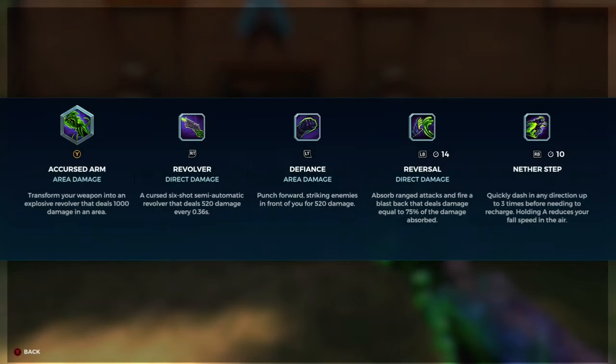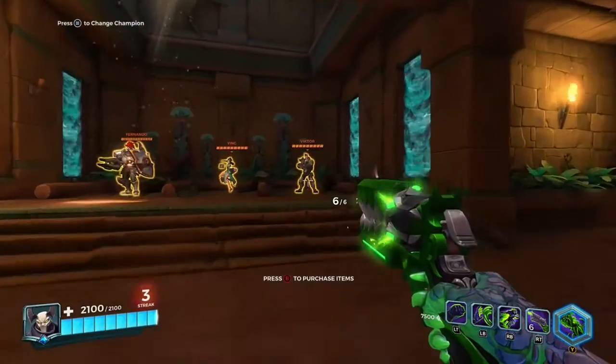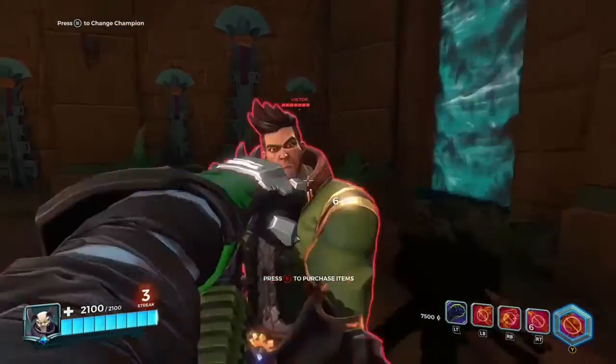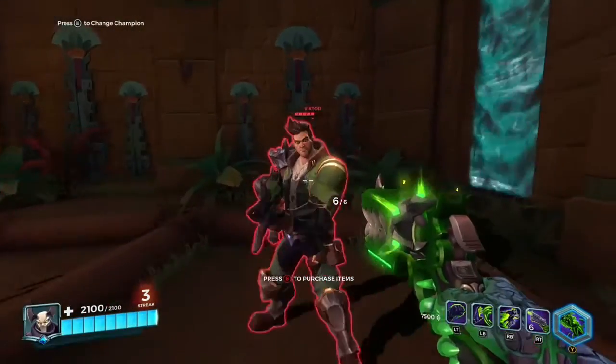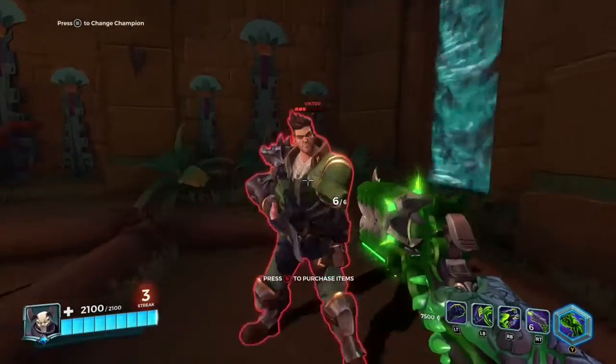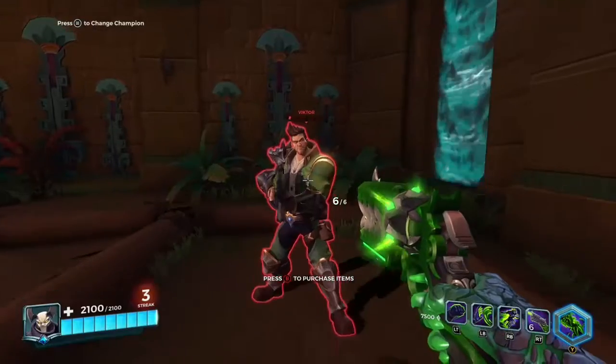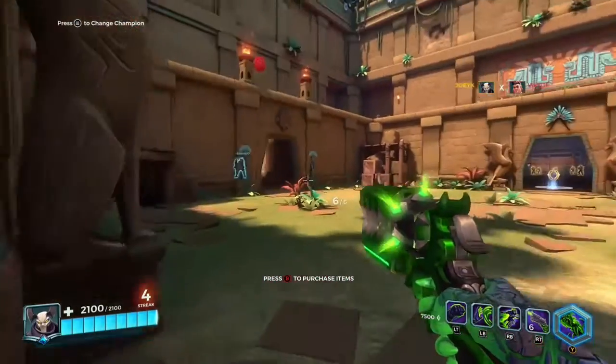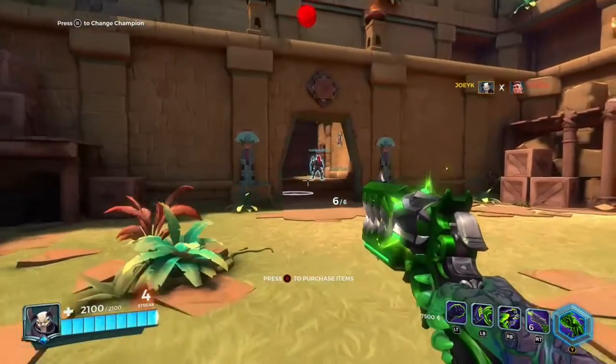His second ability, Defiance. You can rush forward and punch an enemy. This only has a one second cooldown, so you can do this as many times as you need to. This is only good for when you've shot him a couple times and you only have a little life left and you need to finish him off.